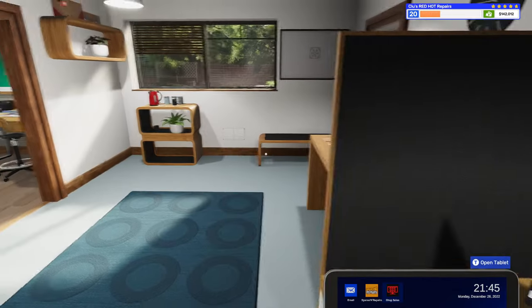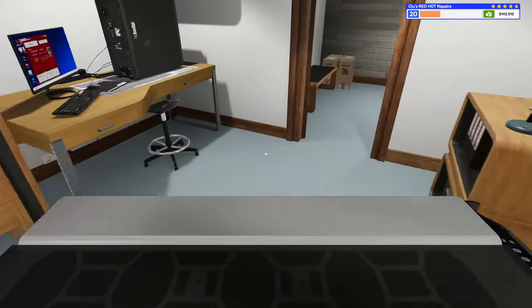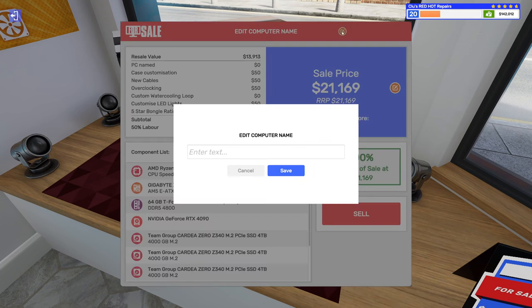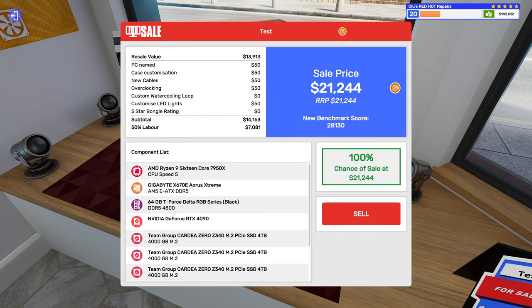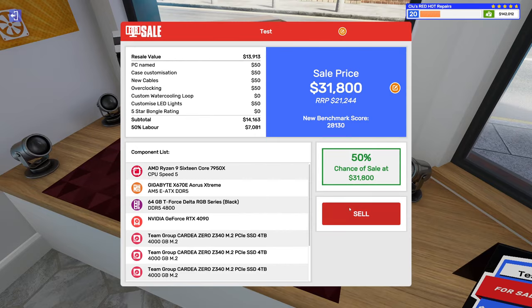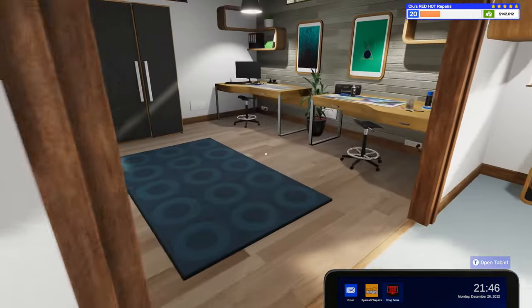That was a fun little experiment. We can go ahead and put these PCs up for sale now and make a pretty penny. Naming them as our test PCs — with 50% markup, we're looking at about $31,800 each. I'm definitely going to make over $100,000 off of these four PCs.